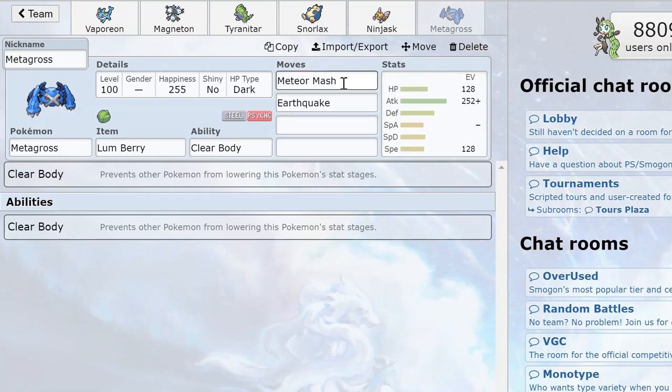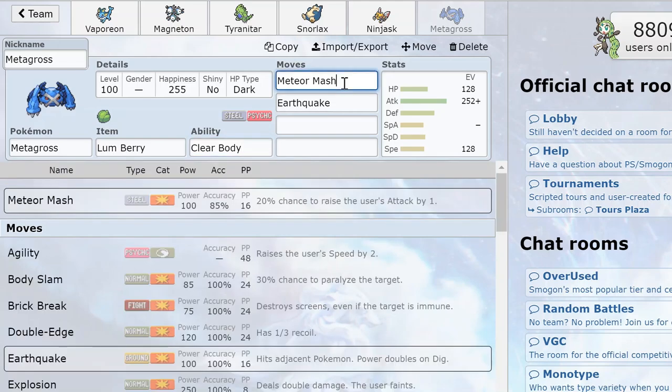There's also the possibility of compounding damage with Meteor Mash. It doesn't seem like a reliable way to win, but if you hit two Meteor Mashes, that's a 36% chance of an Attack boost — and it's not that low. Sometimes you can get into situations where opponents try to sacrifice Pokémon in order to regain health on Swampert or something like that.